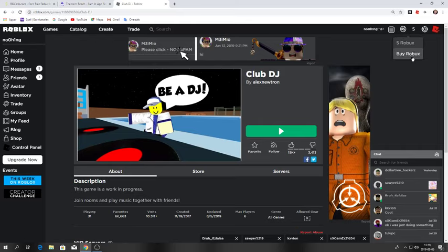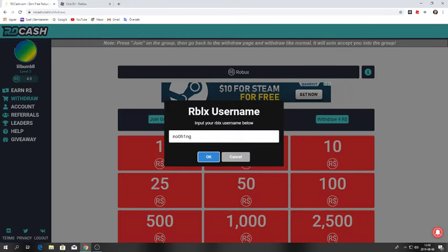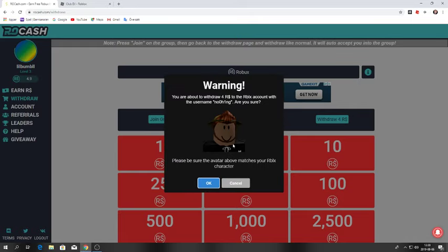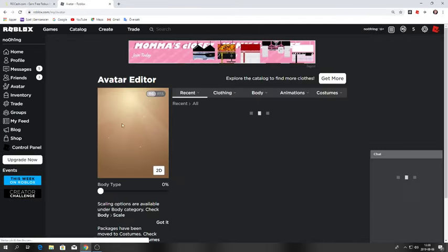You can get like 9 Robux by this. So guys, if I go to withdraw 4 Robux it will enter your username. And by the way, you must join a group. And here it is — so that's me. I go to my avatar and yep, that's me.